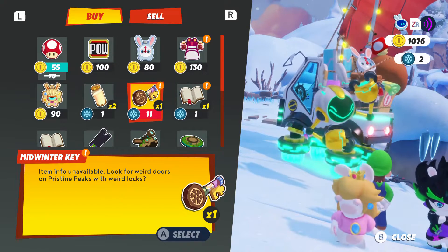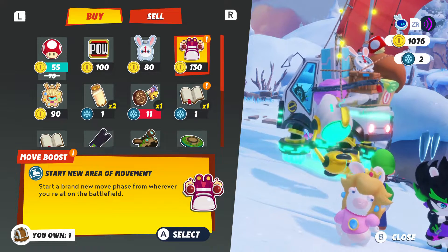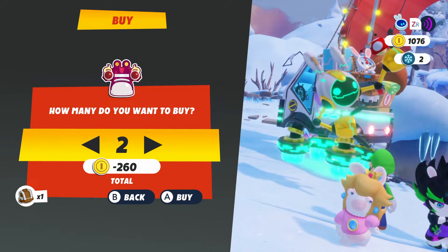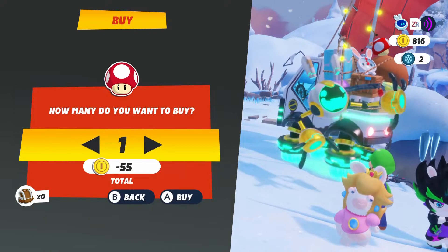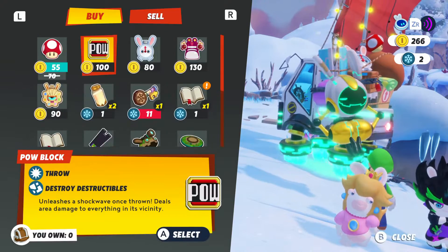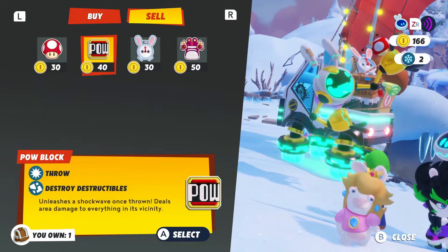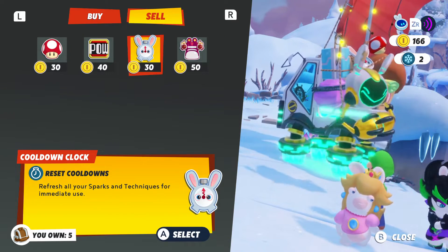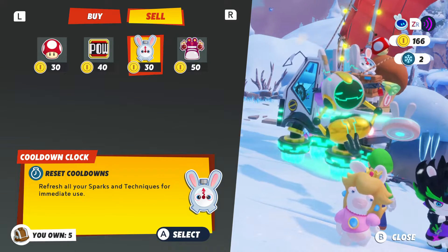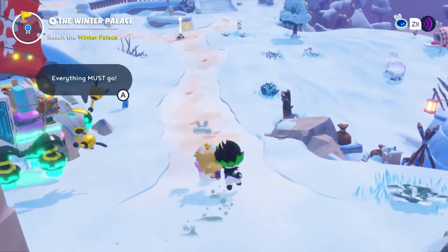This is the door to Pristine Peaks and it's one of the weird locks. We also got this one called the Mood Booth on sale. We can take two - one mushroom costs 55, and one Power Block. Let's keep using the Cooldown Clock since we haven't used that recently.